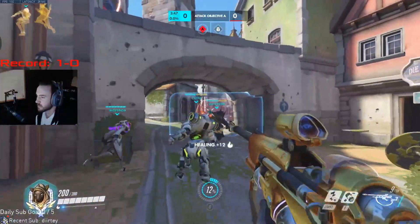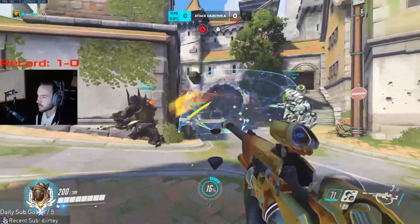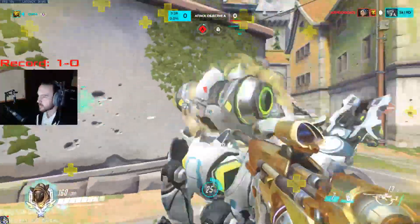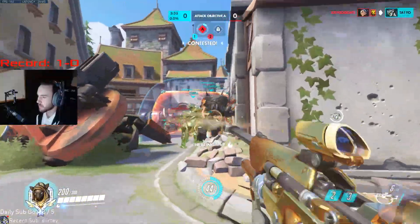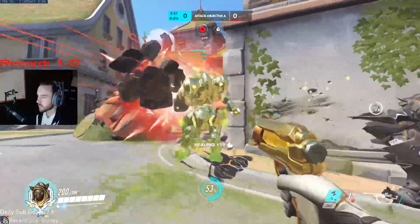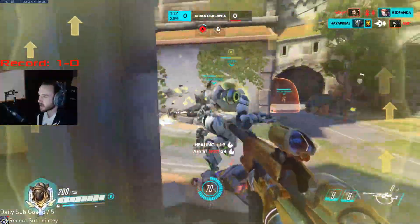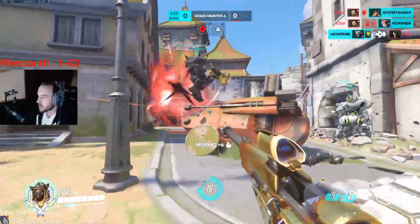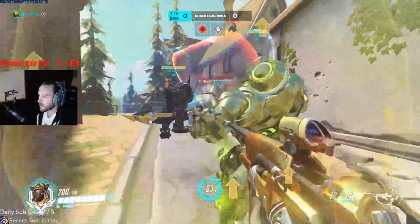Here we're just going to be staying a little bit farther back from our tanks. We want to try and push in with them. Genji goes in and we try to get the nade on there but end up blocking it. Now we're just playing a little farther back to get the value. We try to push in and go for the sleep — got it — just to halt their push. Now we're using cover while trying to maintain line of sight and poke them out a little bit.